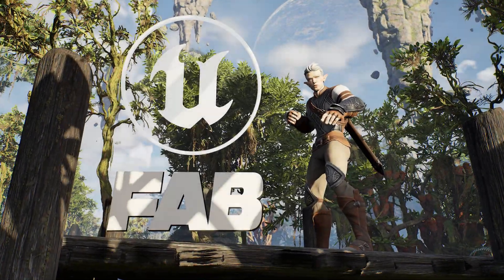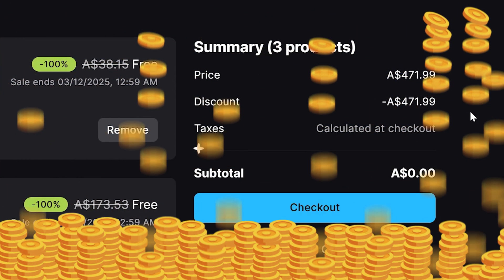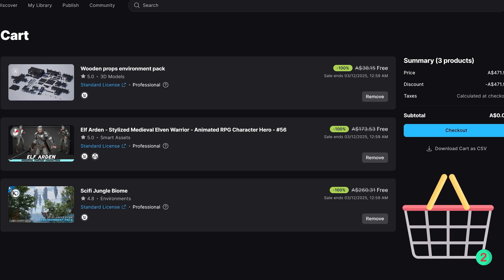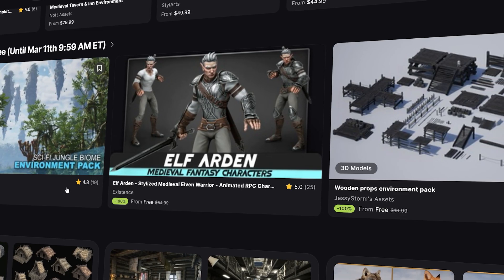Hey everyone, the latest Fab Fortnightly free asset pack just dropped and we've got some amazing stuff to check out. This time we're getting nearly 472 Australian dollars worth of assets entirely for free. Make sure to add these assets to your Epic account now before the free offer expires in two weeks time, so let's break them down and test them out in Unreal Engine and see how they hold up.